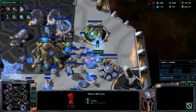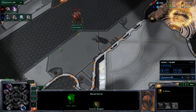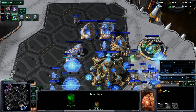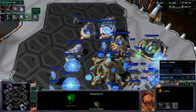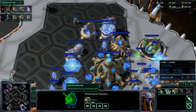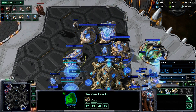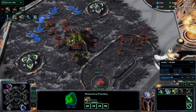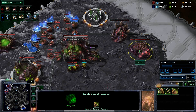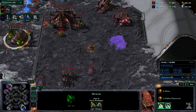Simket starts working on a dark shrine so he can warp in dark templar - I have no idea about this, my overlord is slowly making its way over. He's also starting to produce immortals and I think he's chrono boosting them. He's getting a second and third gateway. Meanwhile I'm getting some spine crawlers at the front in case of an early attack, spreading my creep, and I start on a second evolution chamber.